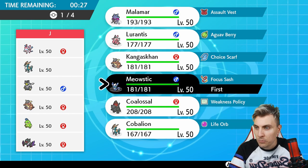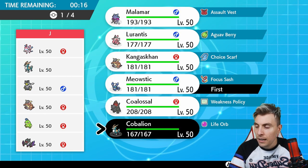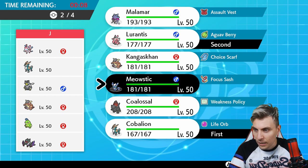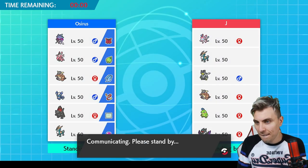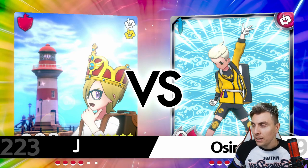Malamar has a hard time leading because of the Sylveon — even with the Assault Vest it's going to take a bunch of damage. I think I'm going to go Cobalion and Lornantis, and in the back Meowstic and Malamar. I kind of want to bring Malamar but the Sylveon on my opponent's team makes it very difficult — the Hyper Voice is going to do so much damage even through the Assault Vest, and it'll be very hard to get it going.